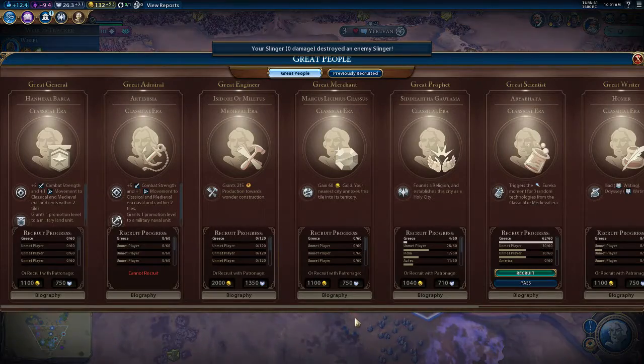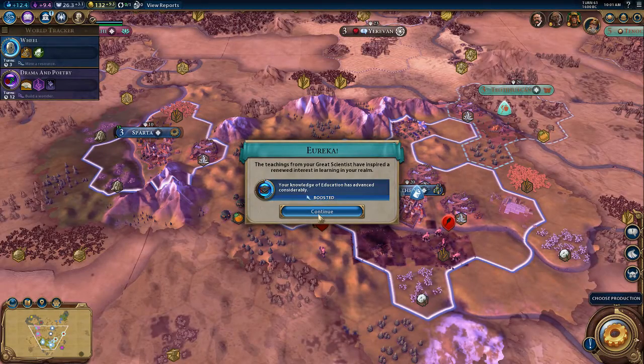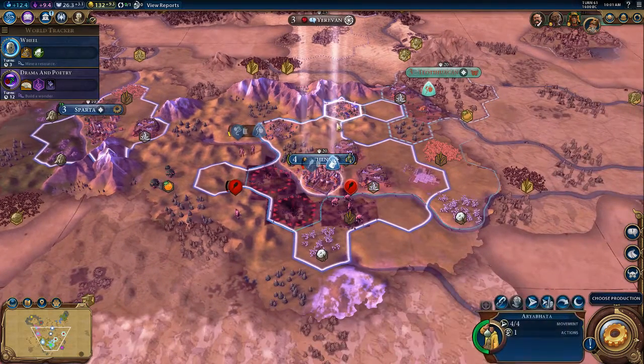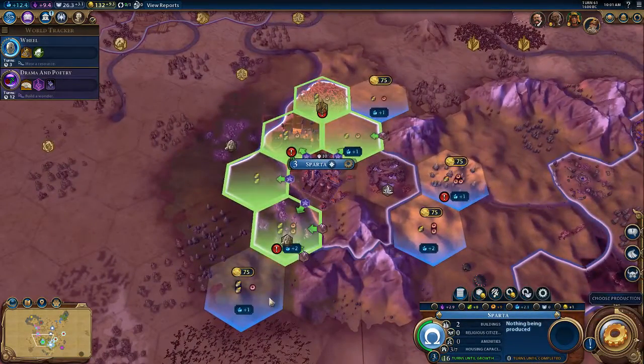We can claim a great scientist. Our dedication to education has been recognized. You can build a campus district here for 75 gold.